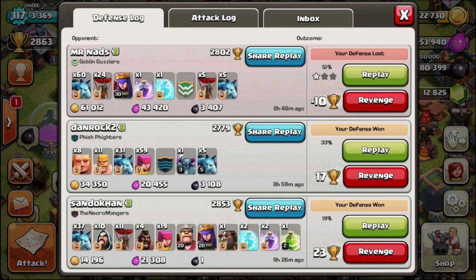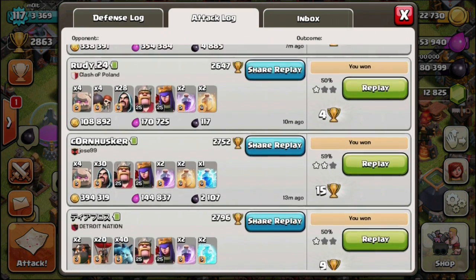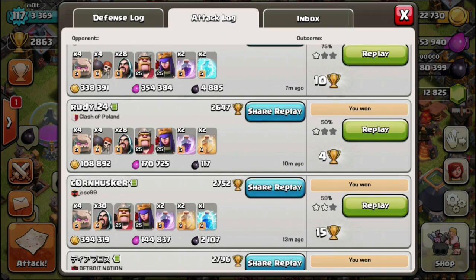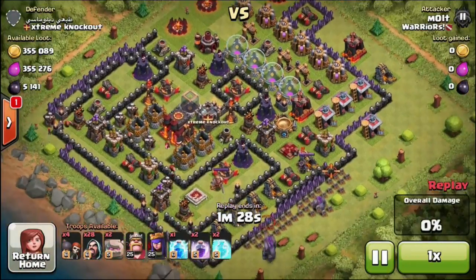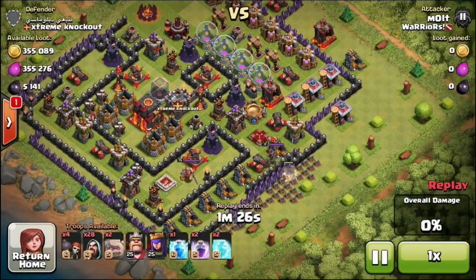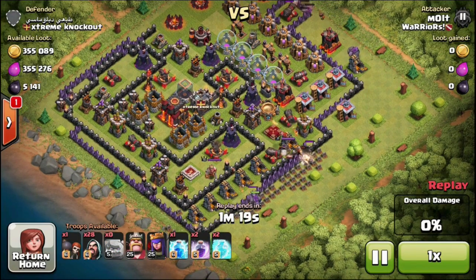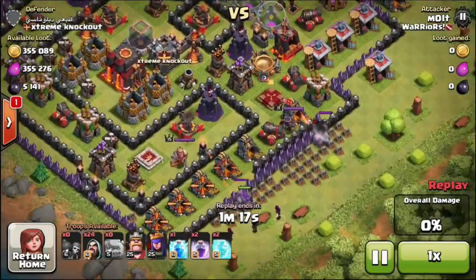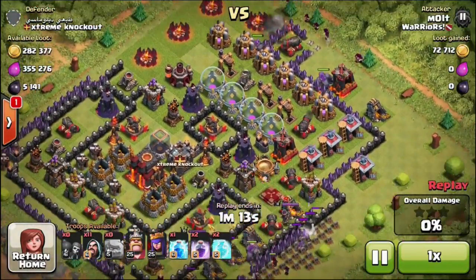Hey, what's up guys, welcome back — it is MeeMult, so happy to be here with you guys. We've got some awesome replays to show y'all. I went randomly last night and used these two strategies with four golems and the rest wizards. First of all, this base was a lucky find — 700,000 loot and 5,000 dark elixir, that is absolutely absurd.